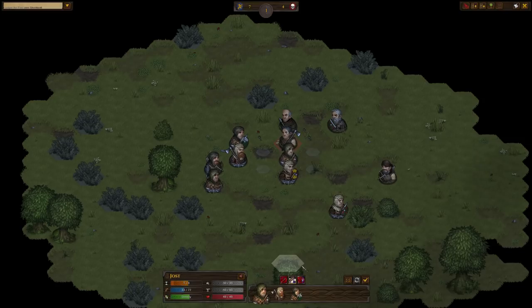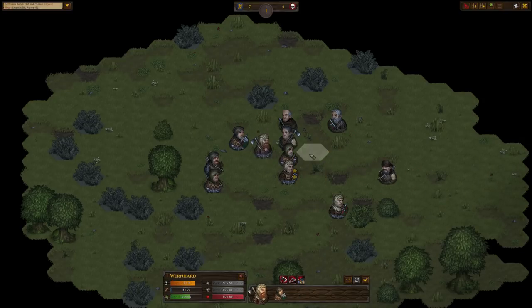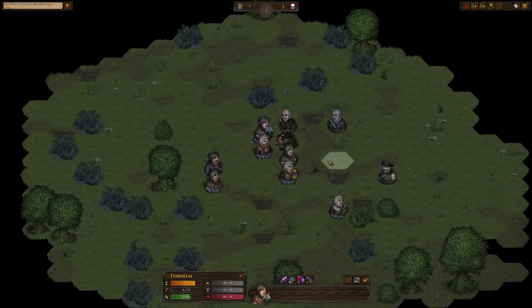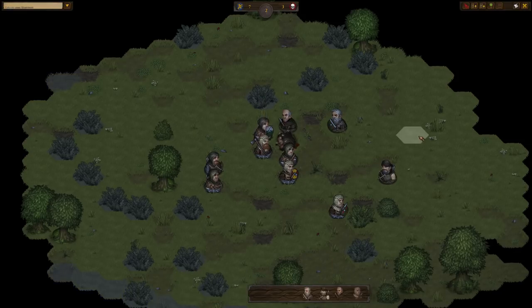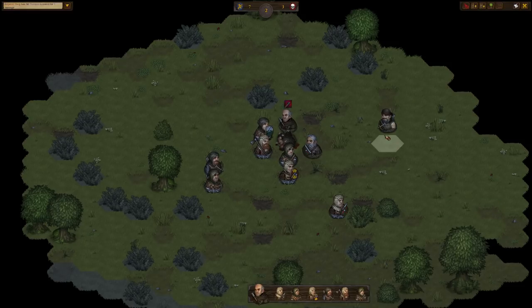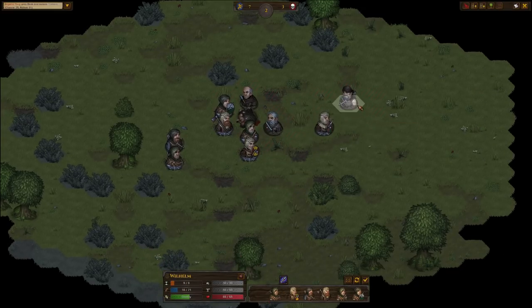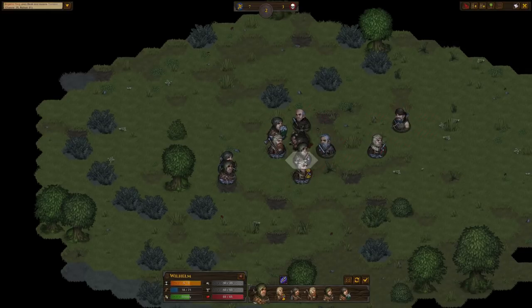I'm gonna try and stun this guy. 56% — missed. Now I'm gonna try and kill him with an axe. Well done, his head is flying off. Just shield wall against this guy and wait to see what Hoggard's going to do. Okay he's trying to attack, that's not too bad. The archers are running away — they're really not fond of getting into melee because then they have to get out their melee weapons and usually they have really bad weapons like a knife or a club.